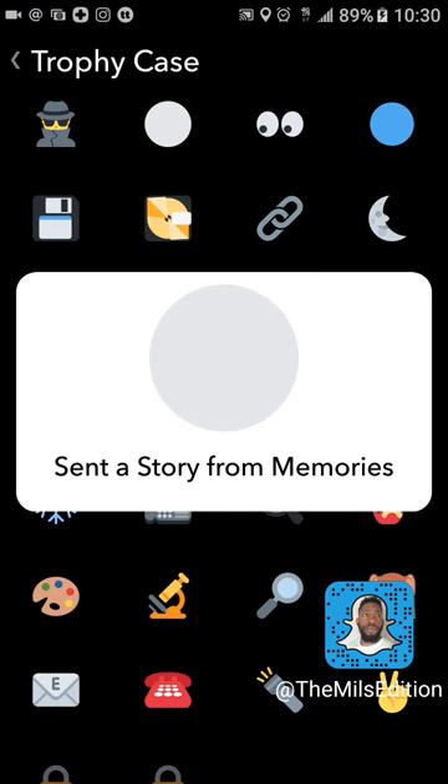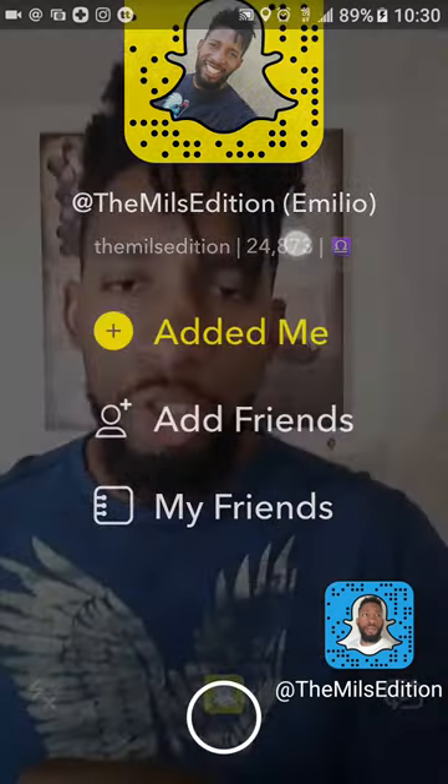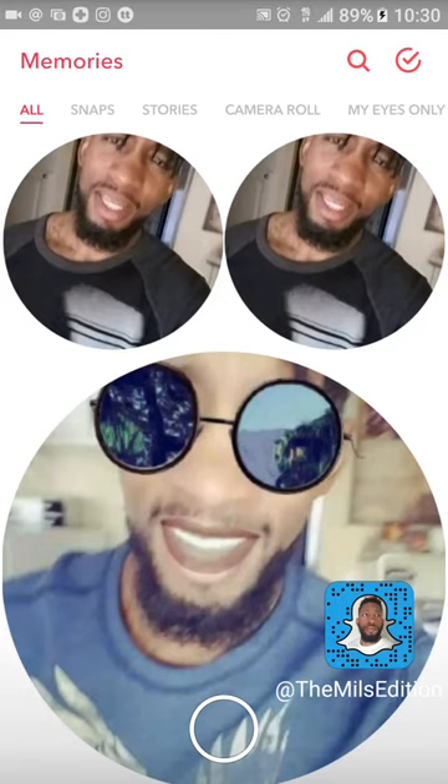Next trophy: sent a story from Memories. This one I thought was super cool. One of those stories I downloaded — we're gonna send that entire story to somebody. It has to be less than 20 snaps, so keep that in mind. It will not send the story if it's more than 20 snaps.